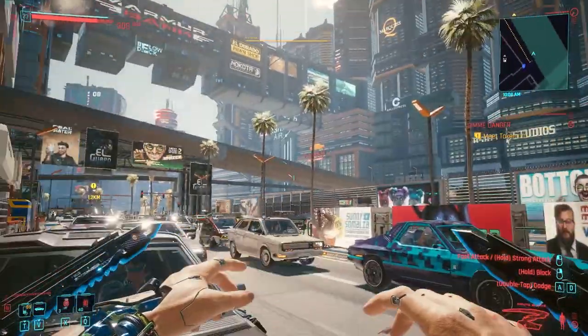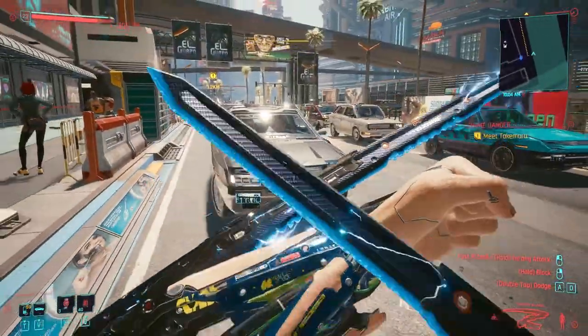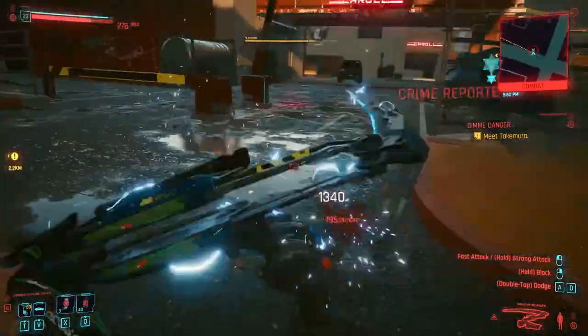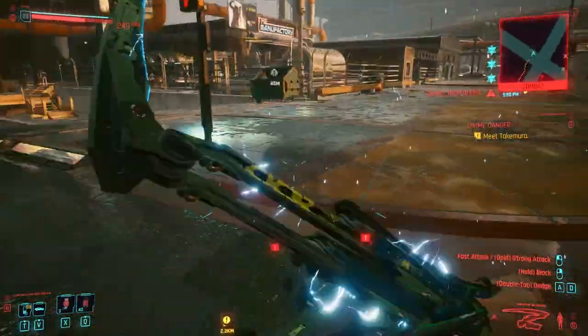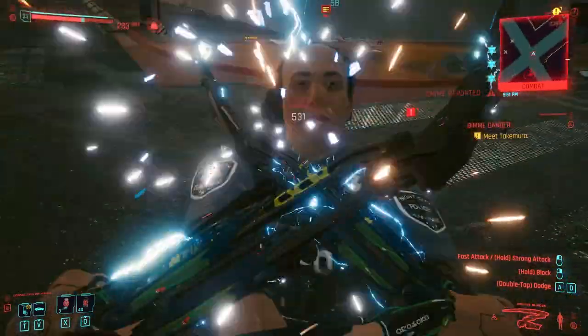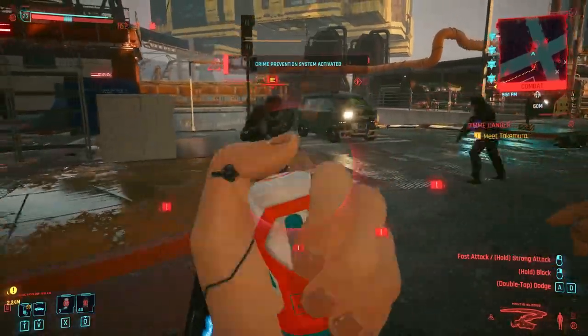The electric blades though — these are honestly my favorite. They're most effective against robots, mechs, and pretty much anything electronic, which is what elemental effectiveness is for. But honestly I just use them for everything because they look so cool — they have blue lightning going through them and it's just awesome.